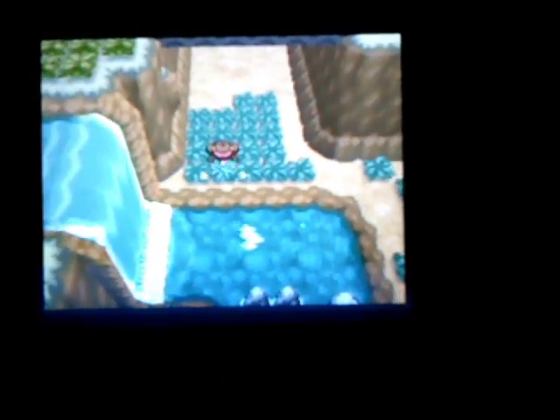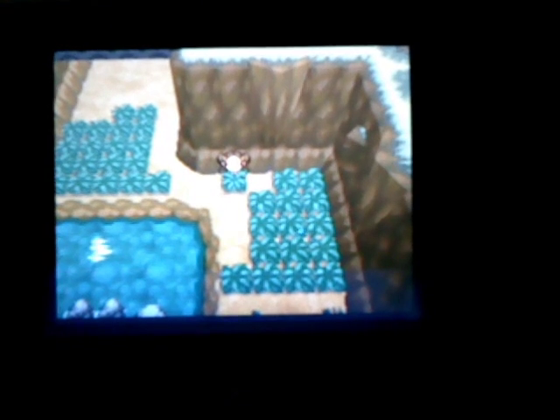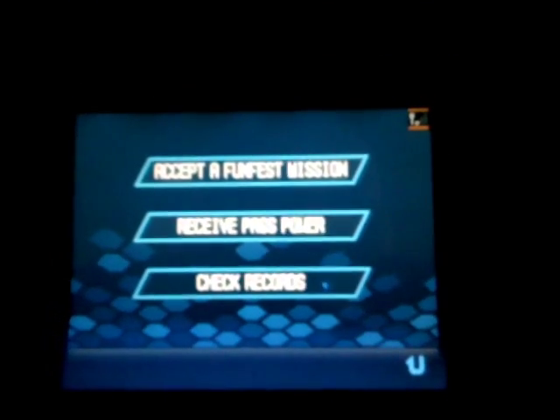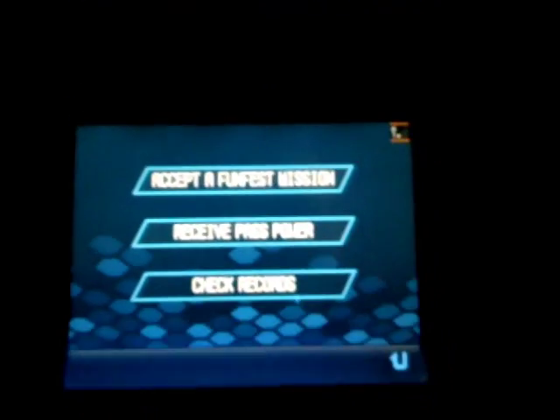This area requires Surf, Waterfall, and Fly to do the routine I'm showing you. If you don't have those abilities yet or you're low level, I'll show you where to start in a bit. For now, this is Route 11, just to the right of Opelucid City. From here we're going to warp to the Entralink and do a Fun Fest mission. It's critical that you start right where I stopped on screen.